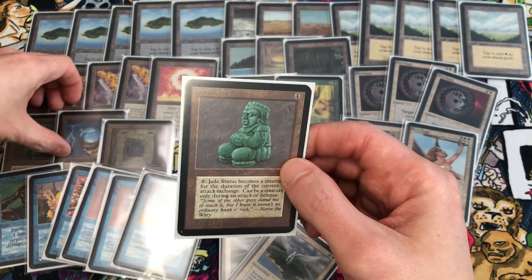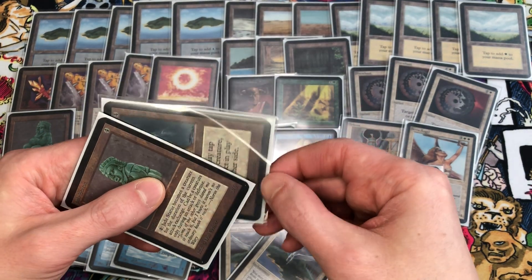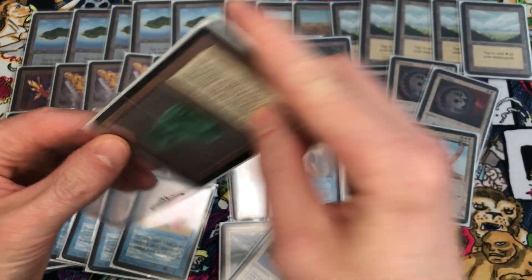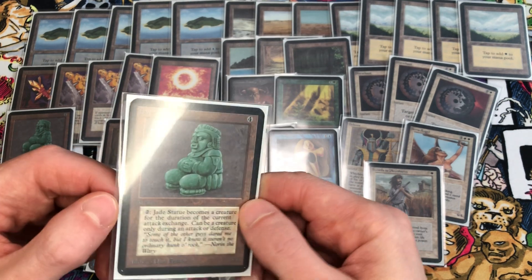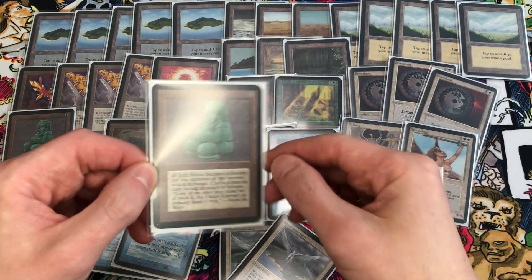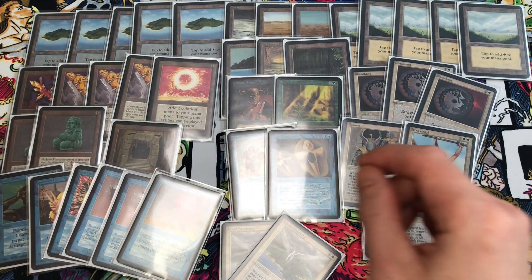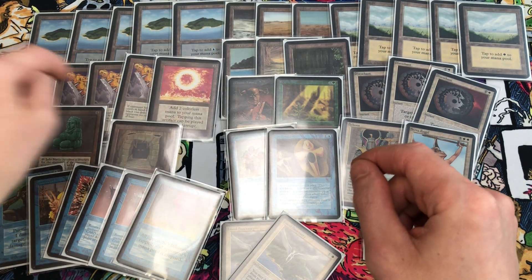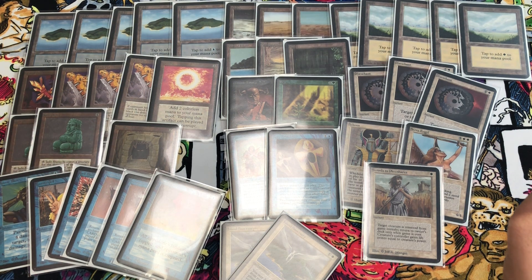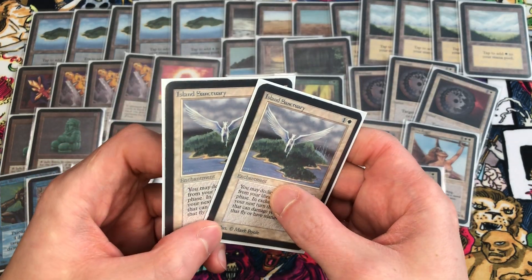We're adding an extra copy of Jade Statue and taking out the Icy Manipulator. The four casting cost artifacts are about the same, but Jade Statue becomes a finisher if you get multiples. Say we get two Jade Statues on the battlefield and then cast Balance — we wipe out all creatures, but it doesn't affect the Jade Statues because they're artifacts. Next turn we have two 3/6 attackers with no summoning sickness.